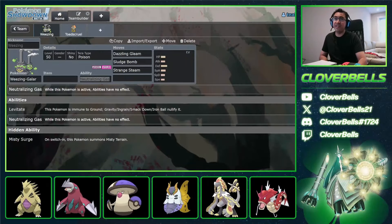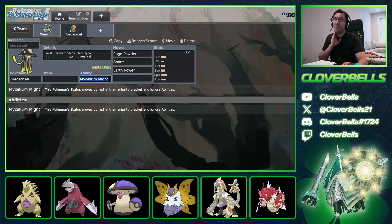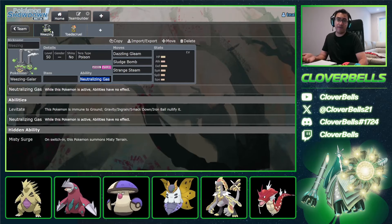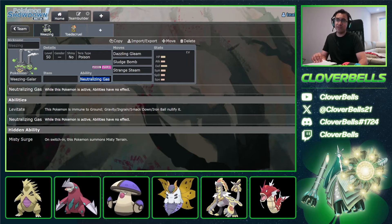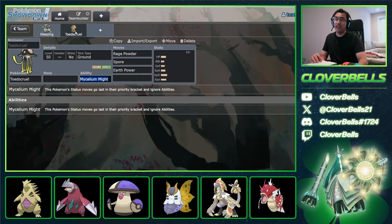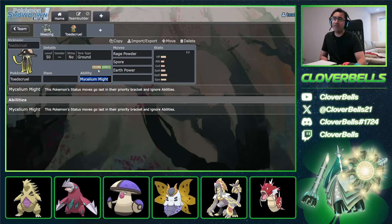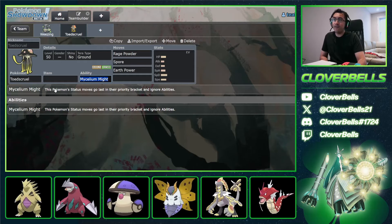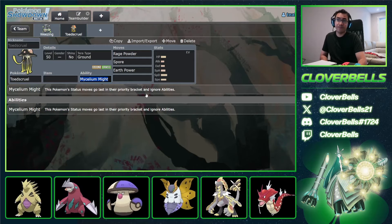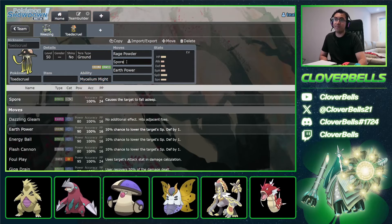We have to talk about Weezing and Toedscruell here, from Wolf Glick and Justin Karras' team. The fact that we're seeing Galarian Weezing — Neutralizing Gas stops Prankster, abilities, and weather. But now you add Toedscruell next to the Weezing. Toedscruell's Mycelium Might makes status moves go last in their priority bracket and ignore abilities. So with Weezing on the field, you don't care about that, and you can go for the Spore.